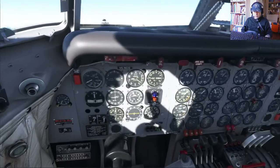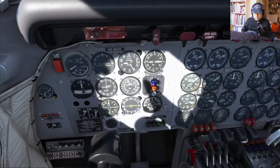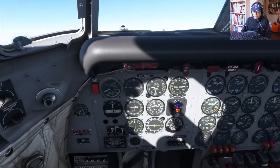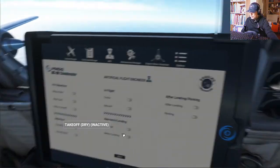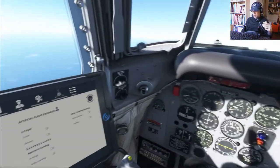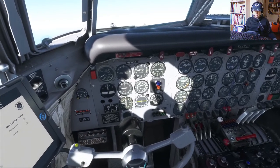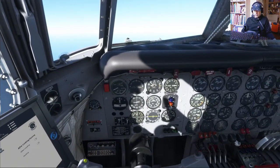We'll continue the climb. Since the AFE is off, I have to maintain 40 inches manifold pressure myself — otherwise we won't have climb power and just won't climb as wanted. I can't put it back to takeoff mode because then the whole takeoff sequence starts. Above 15,000 feet you can't just go from takeoff to cruise on the AFE — you have to manually turn off the AFE, do the supercharger engagement, and maintain engine manifold pressure at climb power of 40 inches.